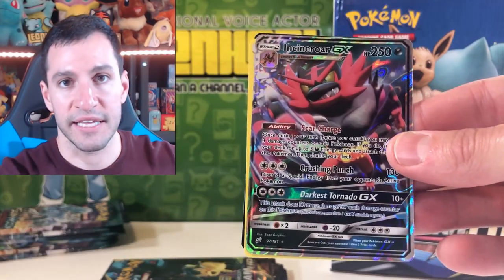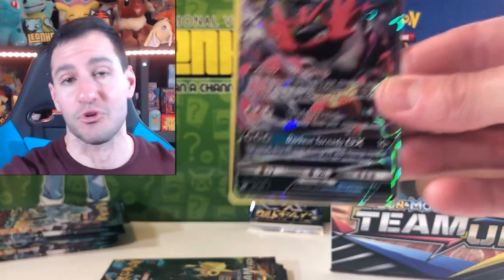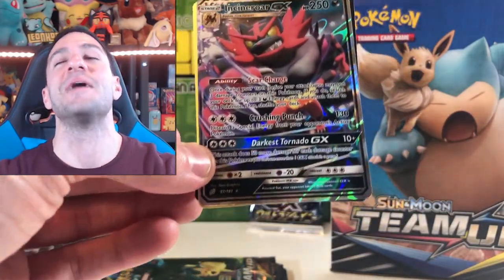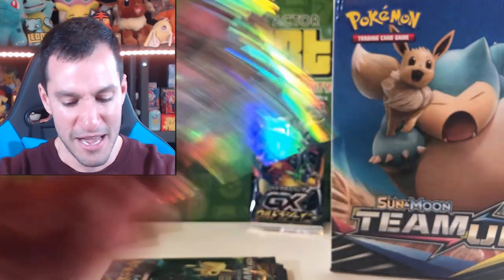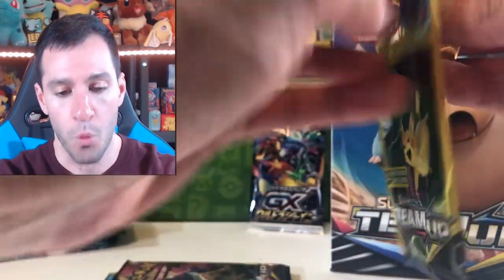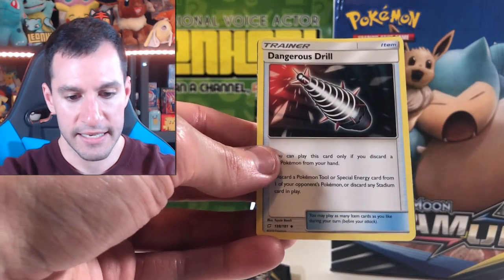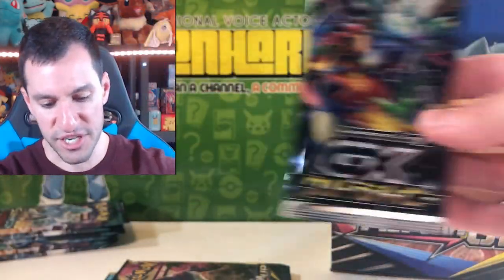No way — it only took like the entire opening, but we finally pulled the Incineroar GX — the same one I pulled in the last opening after the Zeraora holographic. Incineroar GX ultra rare — we pulled an ultra rare! I'm so happy. One more pack and then I'll open up the GX pack because I honestly just forgot after pulling that card. Weedle, Nanu, Dangerous Drill. We still have about five or six more Dollar Tree packs and some extra packs over there.